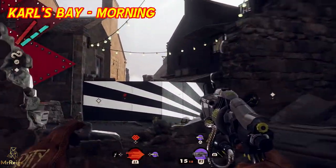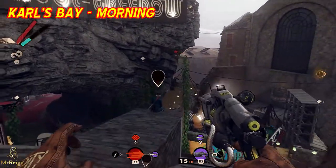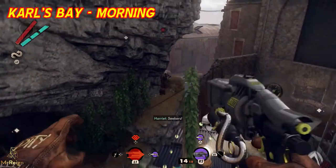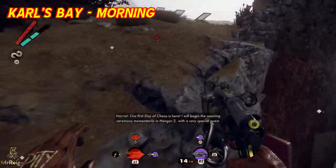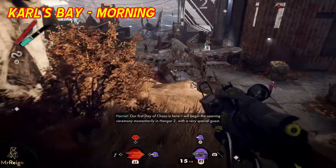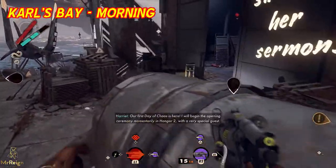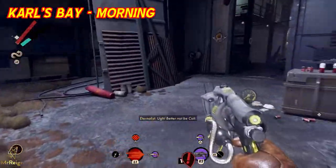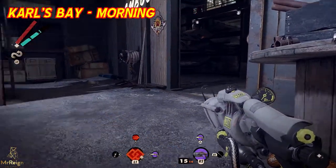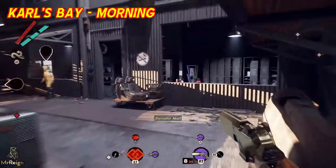You can do this stealthily — you can cheese all the way to the hangar, and then when you get to the airplane area, just over this hill, I would start taking out the enemies stealthily. The fewer enemies that are around when you start attacking her, the easier it's going to be. On the second run I took them all out and went into the factory and took them all out as well.